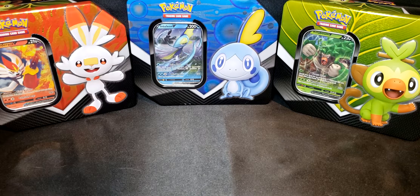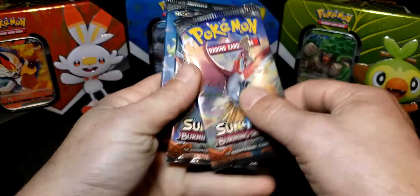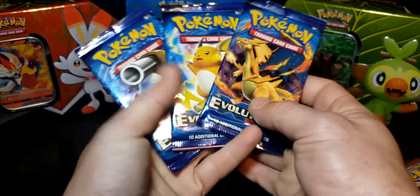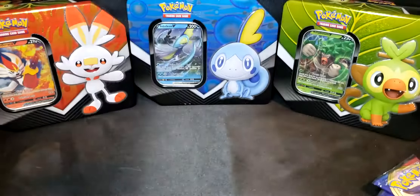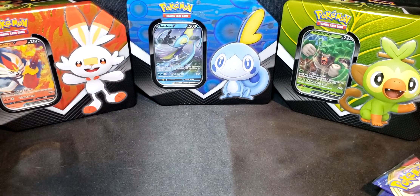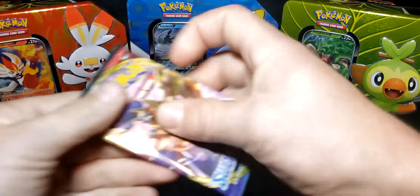All right guys, here we go again — this is the Masked Collector. We are going to be opening up one of each of these tins: Scorbunny, Sobble, and Grookey. Each one comes with five packs. We've got six Sword and Shield, three Burning Shadows, three Evolutions, and for the first time that I've seen in these, three Unbroken Bonds. We're gonna jump right in and start with Sword and Shield.